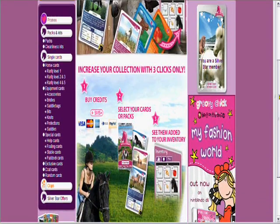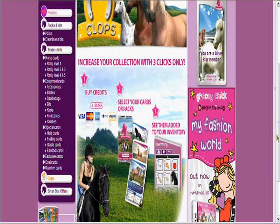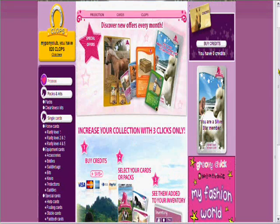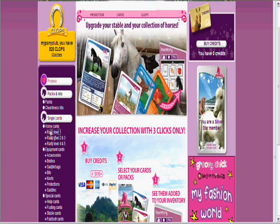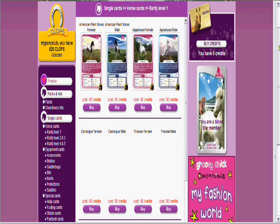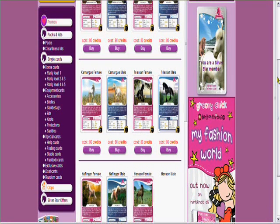Your clops are what you earn when you take care of your horse and ride it. There's also promotional stuff, packs, single cards, and Silverstar offers — you have to be a Silverstar member to access those things. You can buy credits to get all these things, which costs real money, but believe me it's worth it.